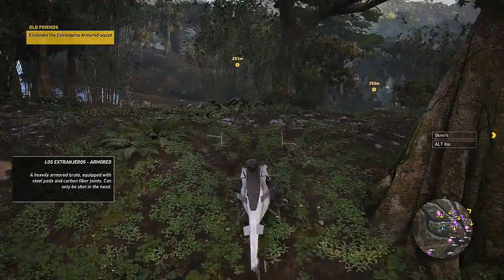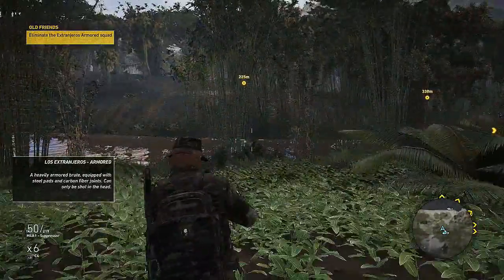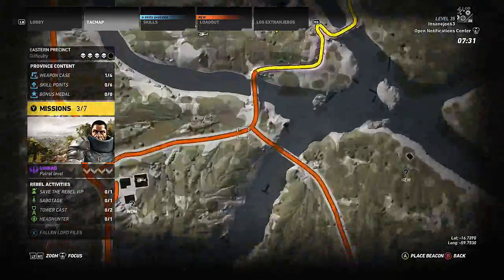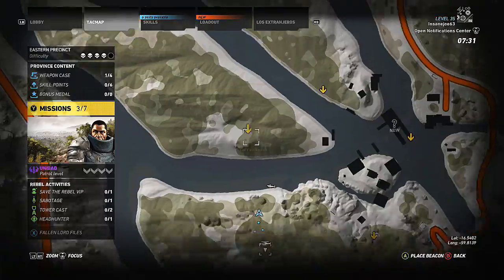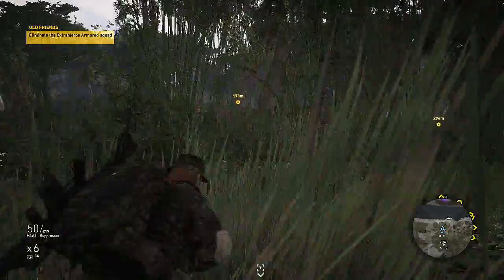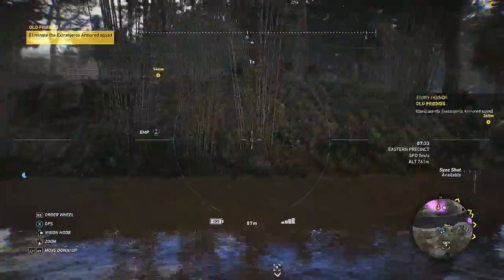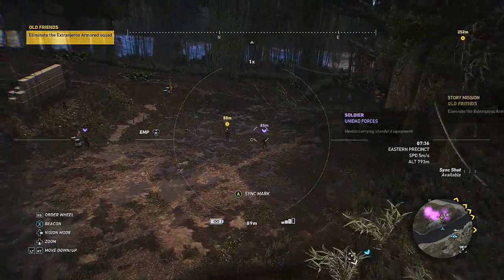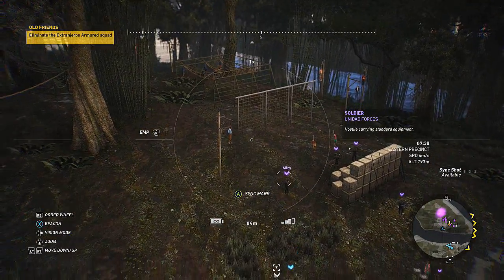Looks like we've got a few objectives here to do. What we're going to do is mark up our heli so we know where it is when we come back. We'll head over here first, then come back to this one. We'll sit here behind this bamboo and send up the drone to scout out the area. Got targets carrying submachine guns — are they shooting like dead people? Kind of gross.